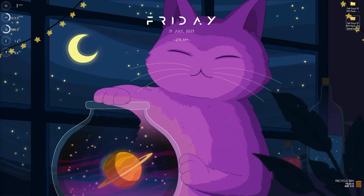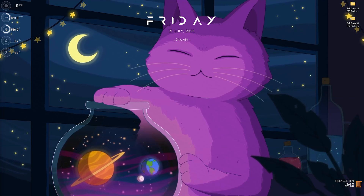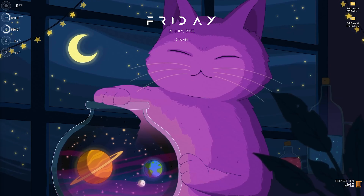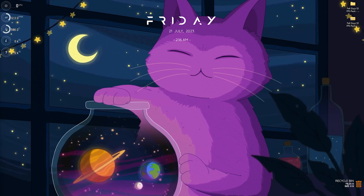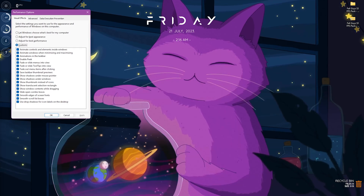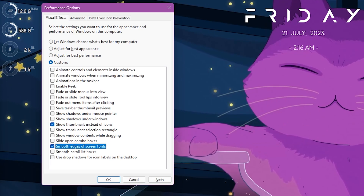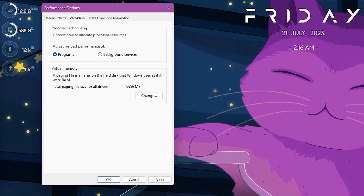Step number two is de-animating your Windows. De-animating removes all unnecessary animations from Windows, which helps save memory. Search for 'Adjust the appearance and performance of Windows.' Click on 'Adjust for best performance,' then select 'Show thumbnails instead of icons' and 'Smooth edges of screen fonts' so Windows doesn't look bad but you still get high FPS. In the Advanced section, make sure your process scheduling is set to Programs — a lot of laptop users might have it set to Background Services.